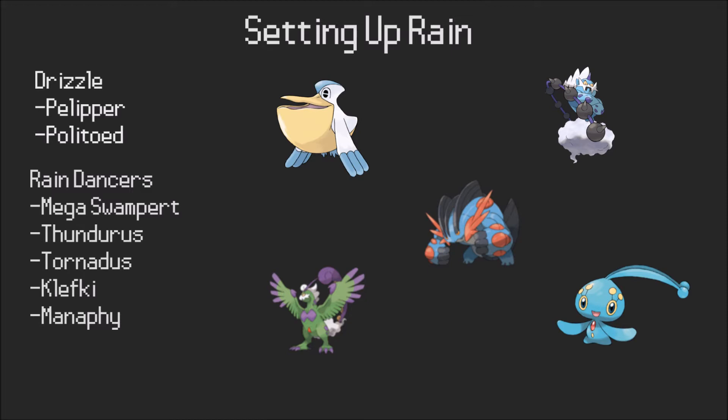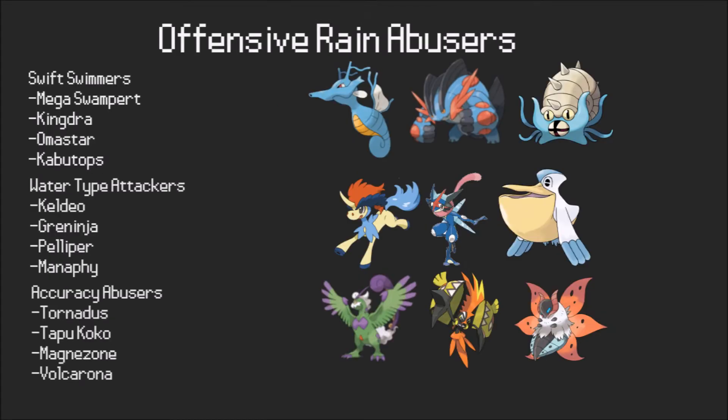One of the biggest things about Thundurus and Klefki, or standard Tornadus if you're using them, is that Prankster allows them to always get up rain with Rain Dance because you can't Taunt them — they have priority on their Rain Dance.